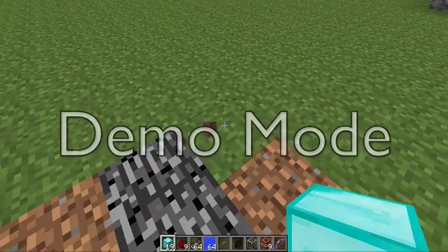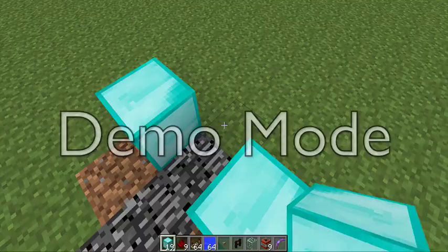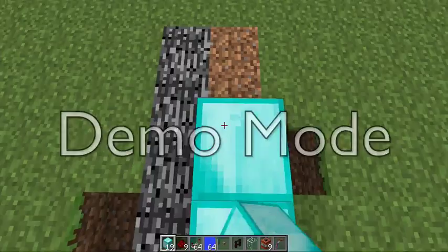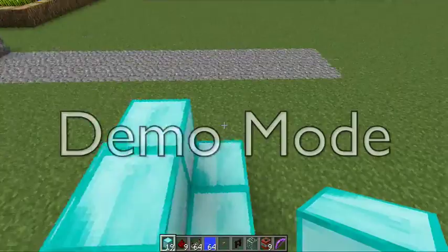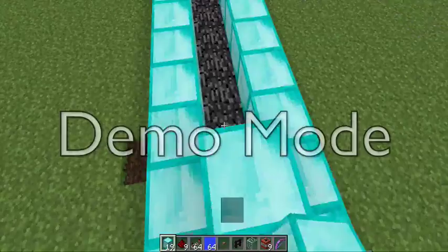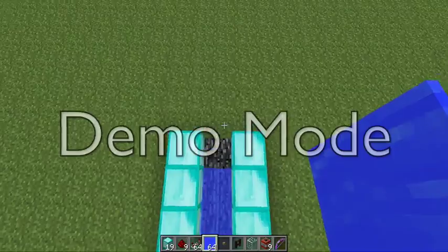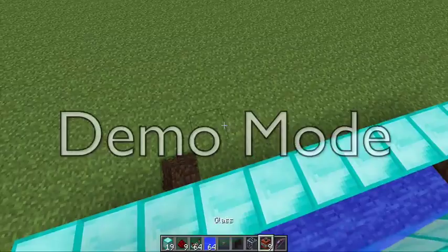You're just gonna build a one-width channel. You start like that and do one, two, three, four, five blocks. You build out ten blocks to make it at the max. You can add a little extension right here and then break that off. Then put the water right there so that when you place your TNT you don't accidentally destroy the water source and blow up your entire project.